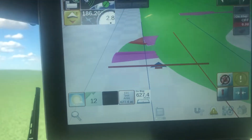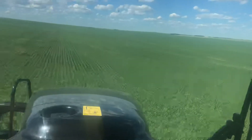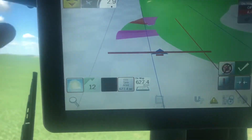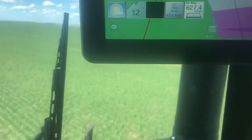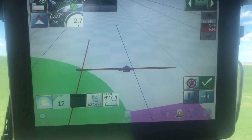So I've had this happen a few times where you're actually going the wrong way. You're going forward down the field or moving forward, but the Viper thinks you're going backwards. So normally you should be able to hit this button here and reverse the forward direction. This time it worked. So that's how you change directions.